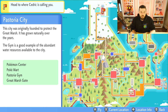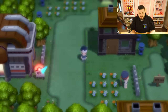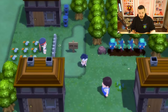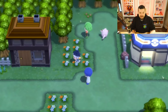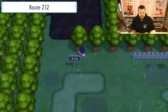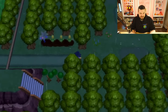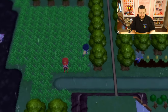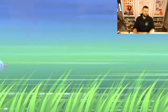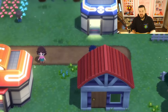A Pokémon that there's a very good chance you have not encountered is Wooper. For that, leave Pastoria City and head to Route 212 — it's a completely optional route you could beat the entire game without ever visiting. Wooper has a 30% chance to show up, so just walk in the grass and you're going to find one within a minute or two.